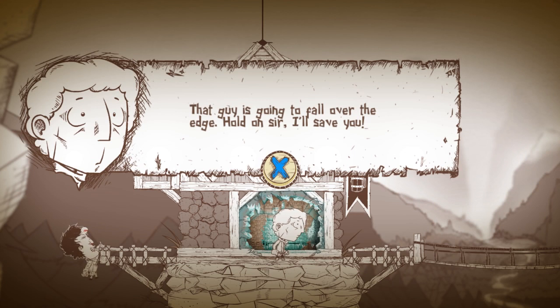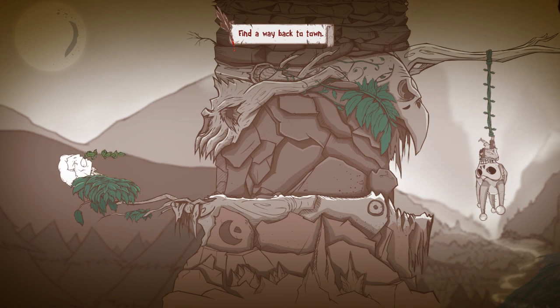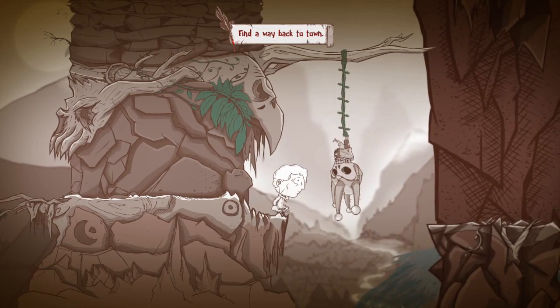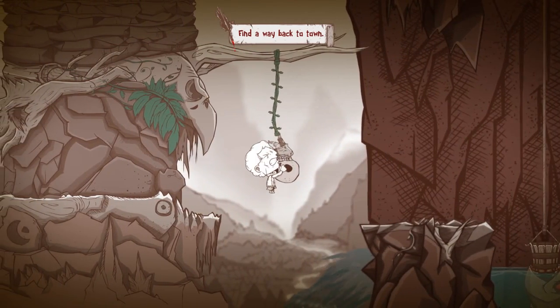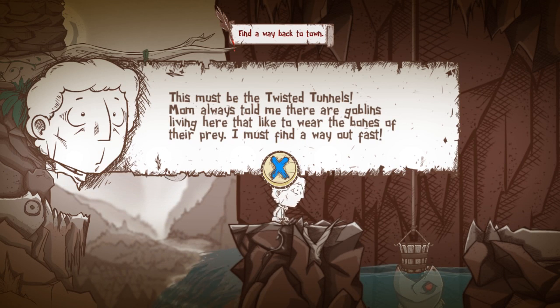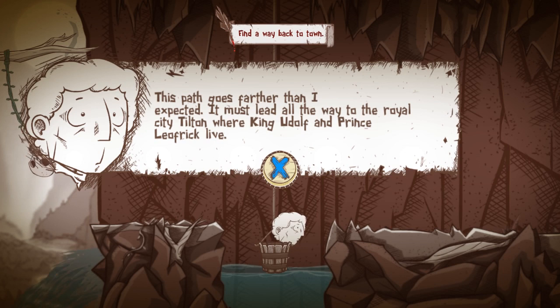That guy is going to fall over the edge — well then, I guess he is very much dead. Sorry sir. That's a cool looking visual — apparently that was a bad gesture. Let's fall in after this guy. This must be the twisted tunnels. Mom always told me there were goblins living here that like to wear the bones of their prey — I gotta find a way out fast. This path goes farther than I expected; it must lead all the way to the royal city Tilton where King Uldof and Prince Leofric live.